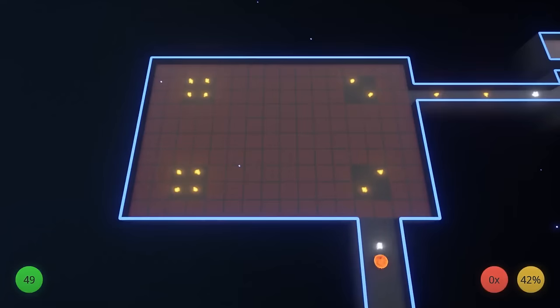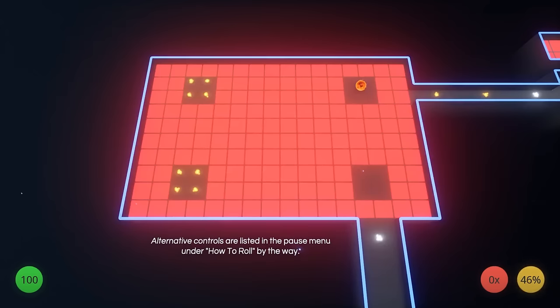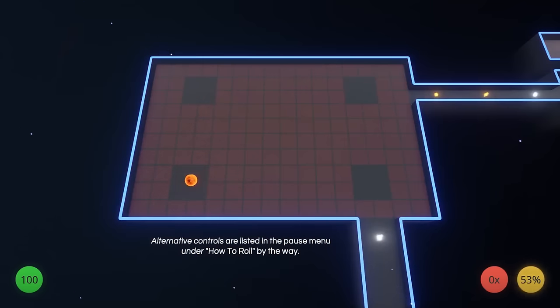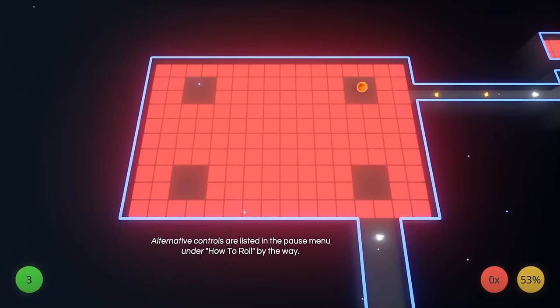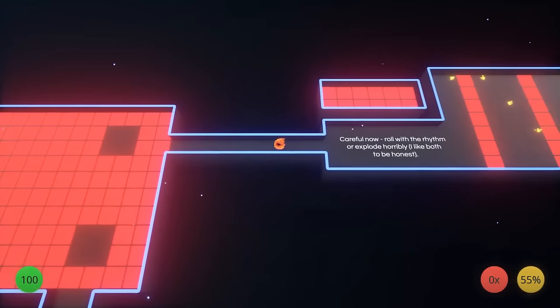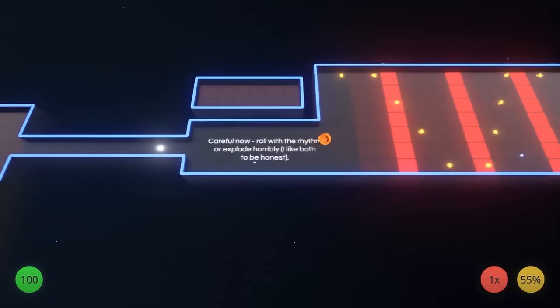One mechanic that's important to show off is the interface in the bottom portion of the screen. The green circle indicates our HP. It isn't like one mistake and you're dead — though some obstacles will kill you instantly. If I stand on the red creep, my HP will drop but unless I'm boosting I won't die instantly. Boost is with the right trigger — I am using controller. If you're boosting, touching any obstacle will kill you instantly.